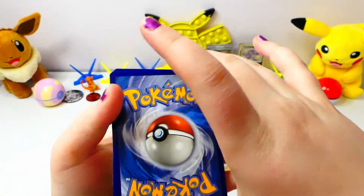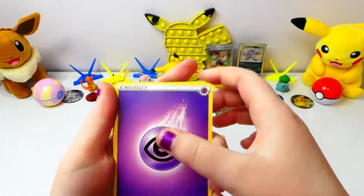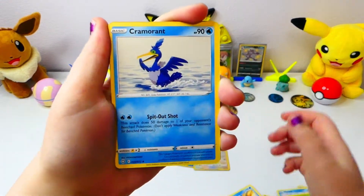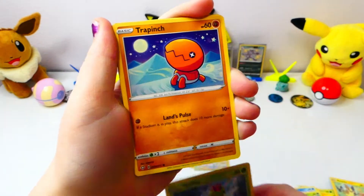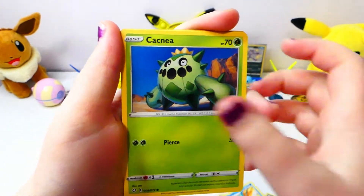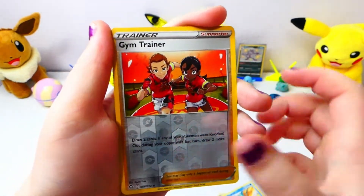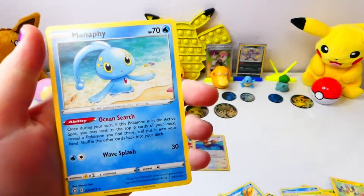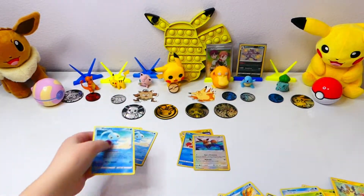Fire. Water. Trapinch. Morpeko. Eevee. Gym Trainer. And... another Manaphy. And it's not hollow at all. That's a little weird.